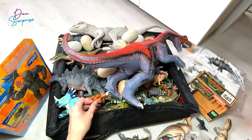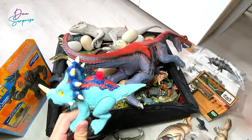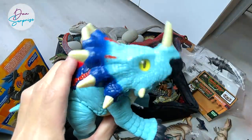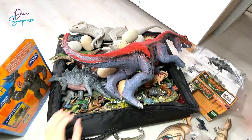Speaking of Triceratops, we have another one right here - this is like a long lost cousin, the Styracosaurus, which is known as the spiked lizard. It is also a ceratopsian.